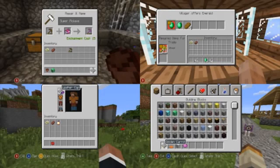Moving to the upper right-hand box, guys, this is going to be the new trading UI. And as you can see, it says 'required items for trade' — so he needs 21 pieces of wheat to get those items from the actual villager. Other than that, there's not too many other things in this screenshot that are actually new coming into this update.